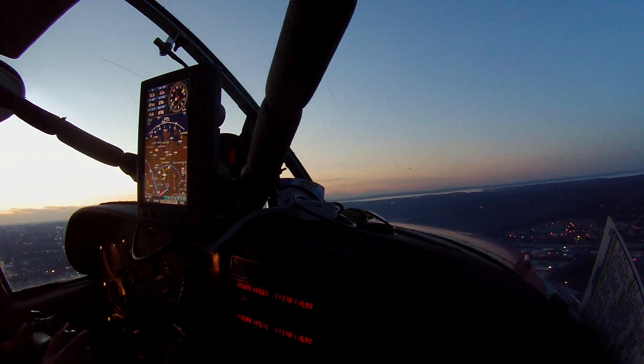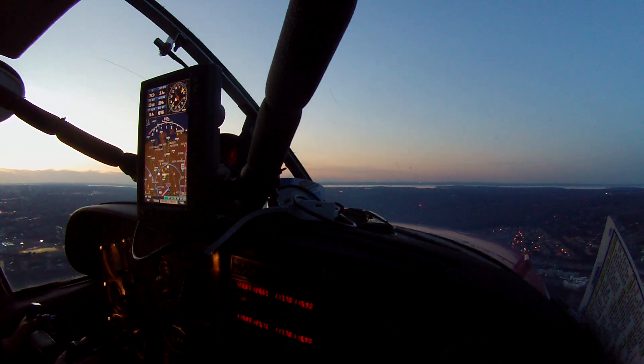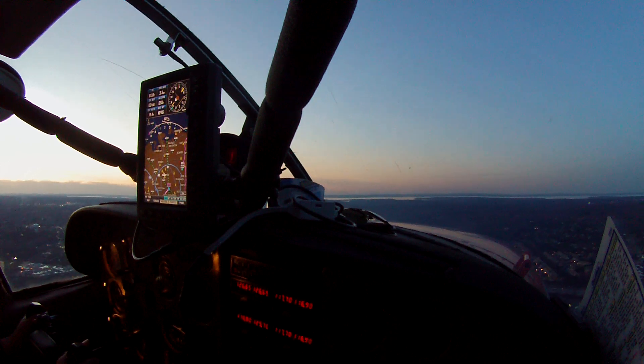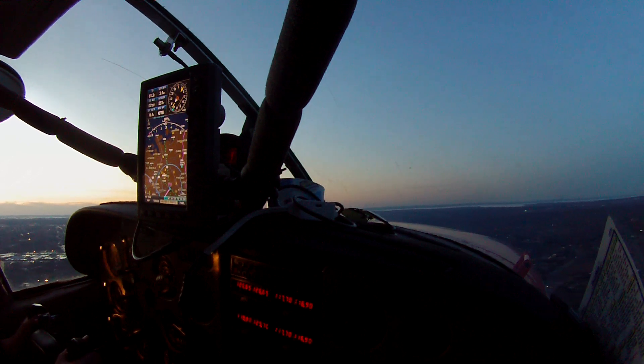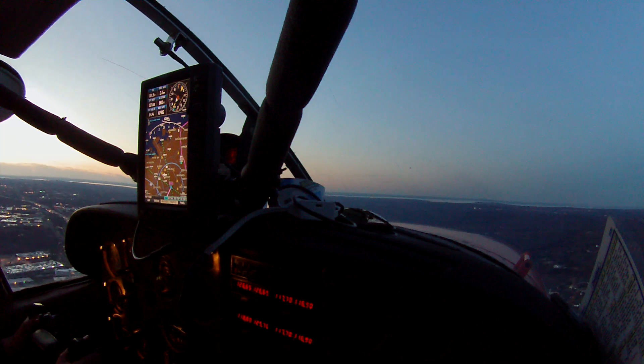Cherokee 6-0 Whiskey, report midfield left downwind, 1-Romeo 1-9-0. Midfield left downwind, 1-9-0, 6-0 Whiskey. Challenger 7-7-J, traffic no longer a factor, descend out at 1,600 your discretion, runway 1-4, clear to land. And you can fly normal speed, traffic is Cherokee 2-mile front, runway 1-9-0 is your number 1.